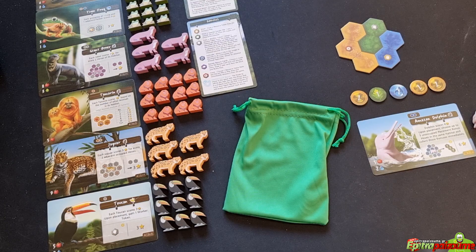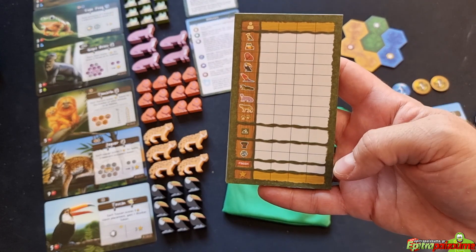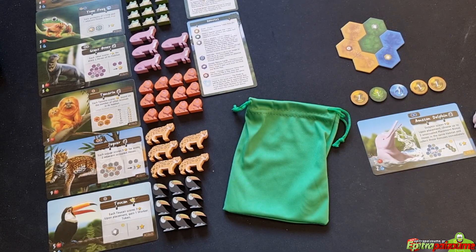We are now ready to begin. The goal of Life of the Amazonia is to be the player with the highest environmental score at the end of the game, represented by the star icon. Throughout the game and at the end, you'll be tallying your score using the score pad to get all the environmental points from the different sources.